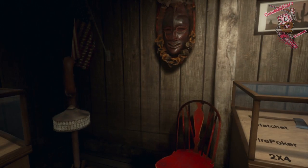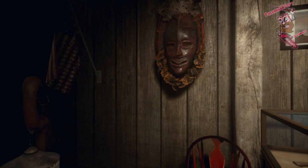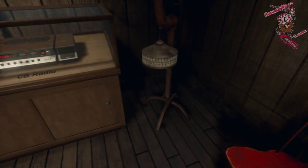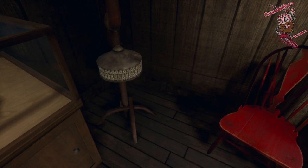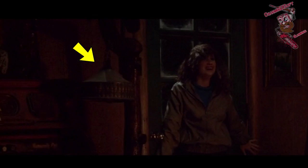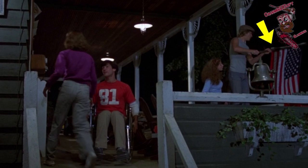The mask — we've already identified this in the counselor's room — is from Friday the 13th Part 3. This particular coat hanger or lamp fixture is found in the Higgins Haven house in Friday the 13th Part 3 as well. And the American flag is from Friday the 13th Part 2, as it is on a shorter poll — the counselors go ahead and roll it up in Friday the 13th Part 2.